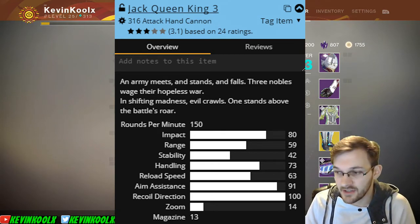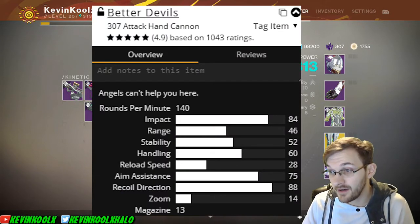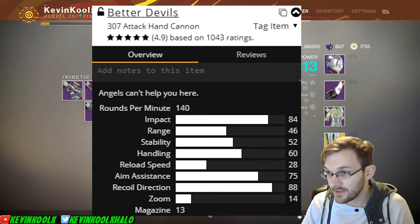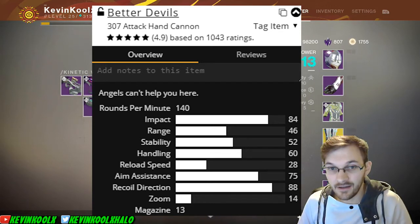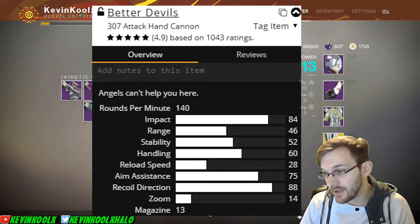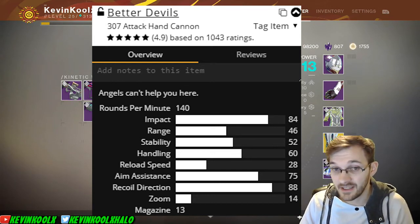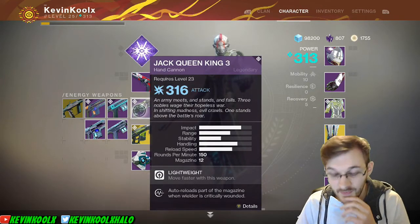Over on the Better Devils: impact is 84, so the Jack Queen King 3 has 4 points less on impact. Range is 46, which is lower than the Jack Queen King 3. Stability is 52, compared to 42 on the Jack Queen King 3, so recoil is actually higher on the Jack Queen King 3 — though it's a little more predictable. Reload speed is 28 on the Better Devils versus 63 on the Jack Queen King 3, so it reloads essentially twice as fast. Aim assist is 75 and recoil direction is 85 on the Better Devils, with zoom at 14 — same zoom, but the Jack Queen King 3 has much better aim assist and recoil direction.